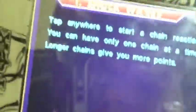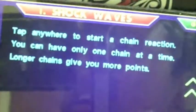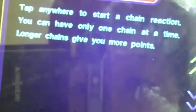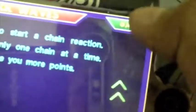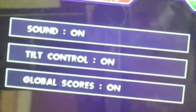So the first game is Shockwave. You click it and it says 'tap anywhere to start a chain reaction.' You can have only one chain at a time, and longer chains give you more points. At the bottom there's scores, start, and you can go back to the games list. There's also options — sound, tilt control, and global scores.